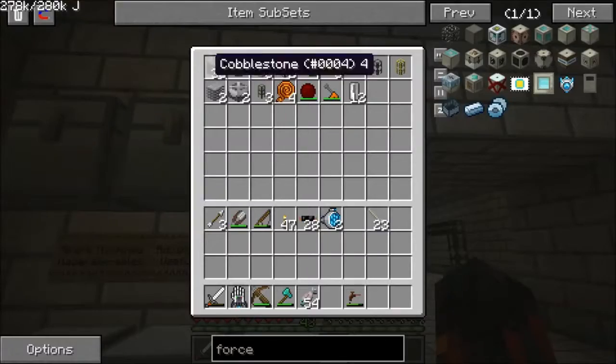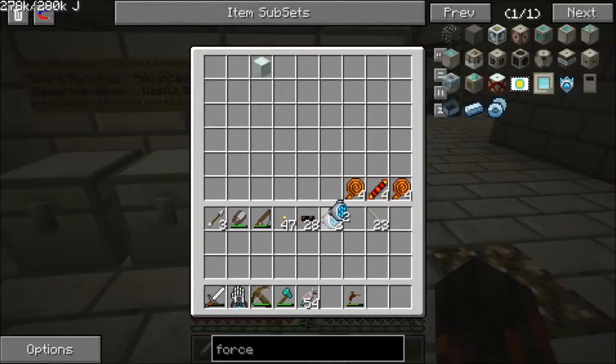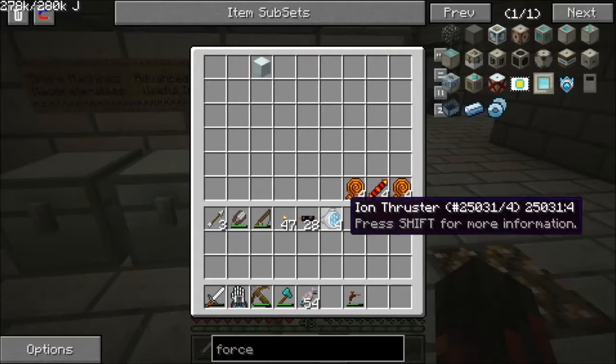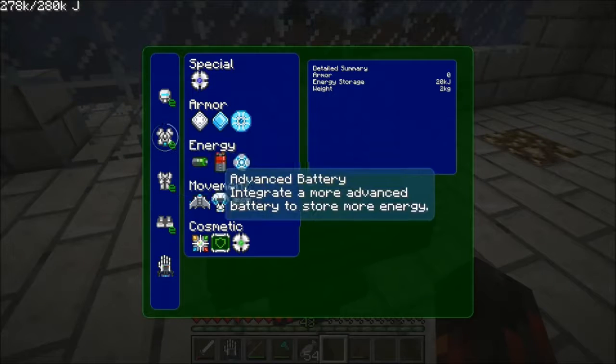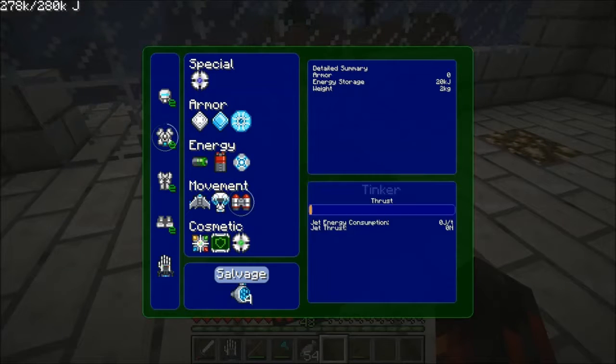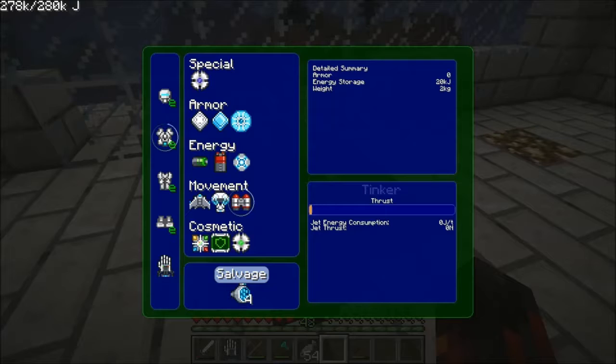Two more ion thrusters. Now I take these two that I already made off camera — that took me about an hour and a half to make and get the resources for. Now we take this, and then we go install. Bam. Alright.